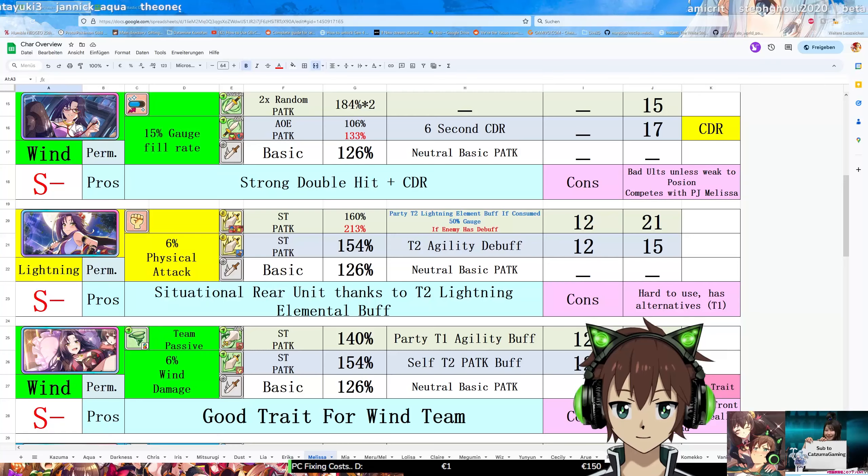Let's take a look at her kit. First up, Physical Attack Passive Trade — always great to have. Her second skill is a Tier 2 Agility Debuff, which might be useful if the enemy attacks a lot and hits a lot.